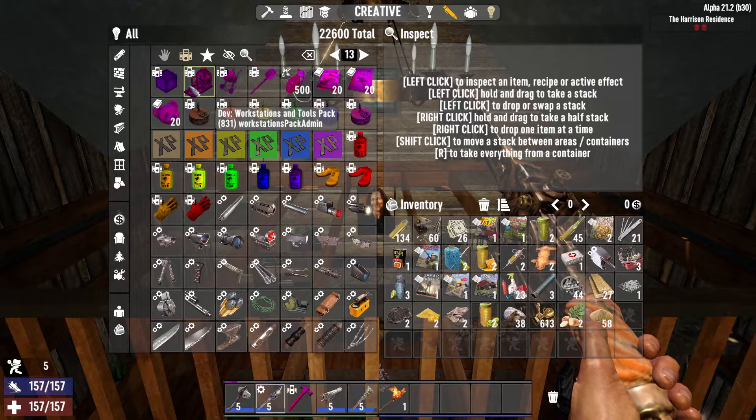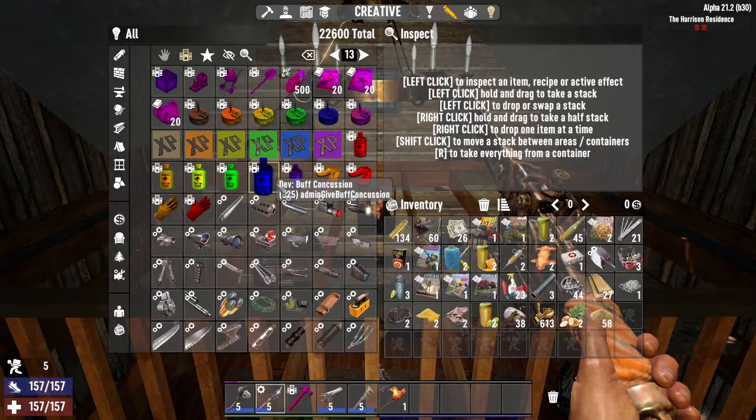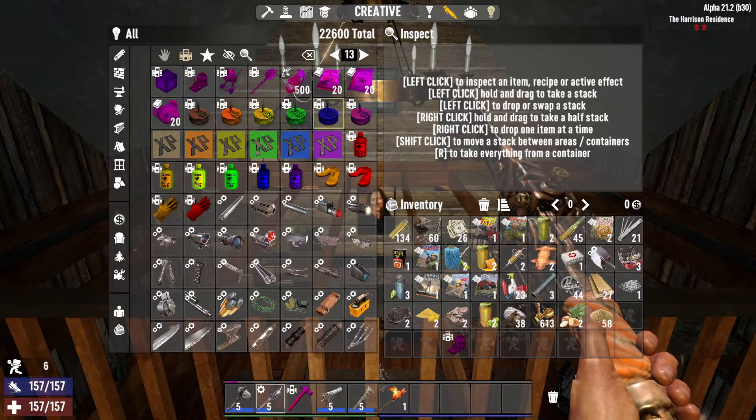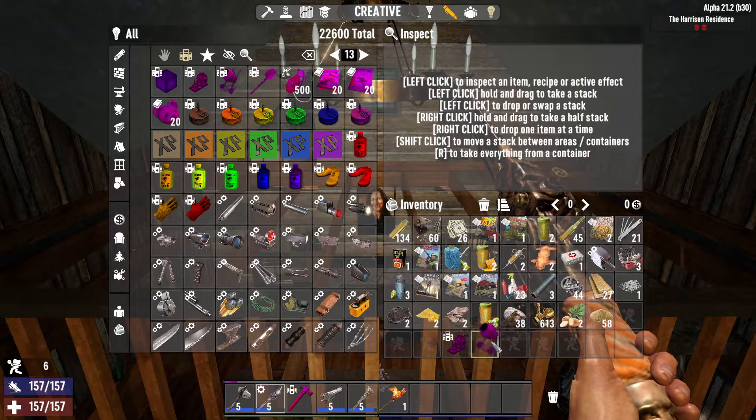Here are some DevTools items that I think are pretty interesting. You might want to start off your game with these — as soon as you find yourself a place to start building a base. I'm going to grab this here: it's a workstation and tools pack, and you're definitely going to want this one. You're also going to want this one — level design tools.